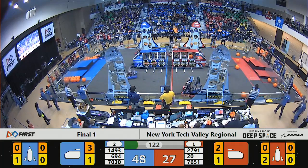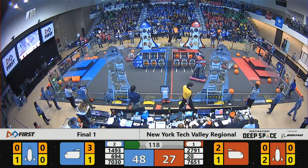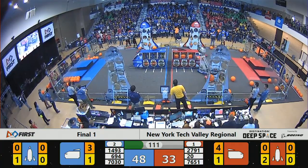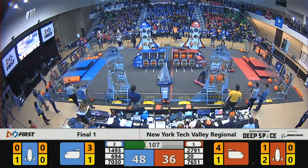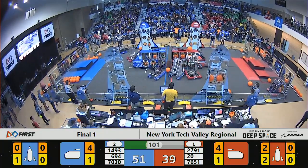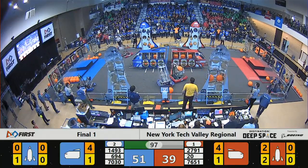The Stuy Pulse machine popping in one piece of cargo into the cargo ship, followed by a strike from their opponents, team number 20, the Rocketeers. 2791 on the far side of the field now, picking up pieces of cargo and placing them inside their rocket — good for three points apiece. Back-to-back strikes for six points from the Latham machine. Unofficially 51 to 39 in favor of Blue.